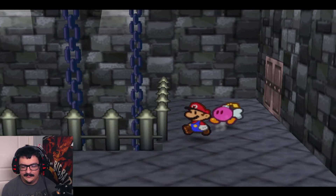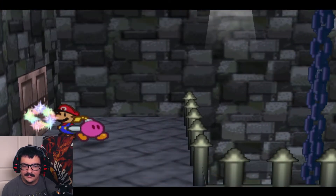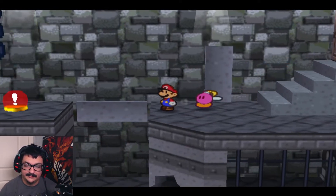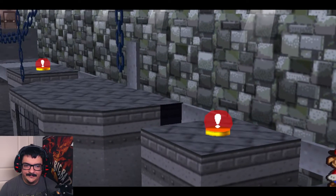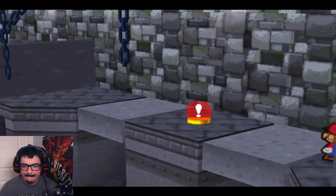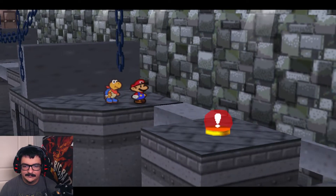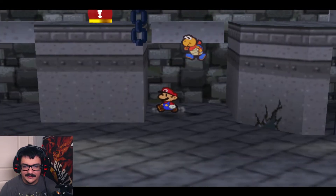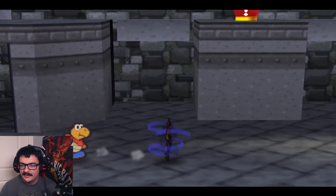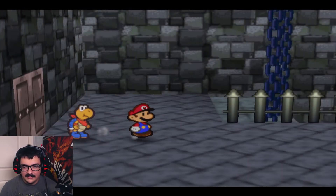Up the stairs — second floor. Open the door. Everybody walk the dinosaur. Yoshi's not in this game, don't get excited. Well, that's not entirely true. Got a little bit of a puzzle here — gotta solve these moving platforms. It's as easy as just passing through these walls and then hitting the next switch, and then going forward from there.